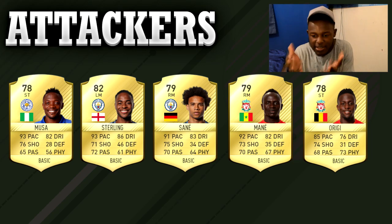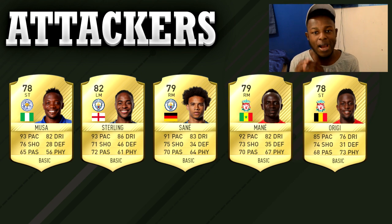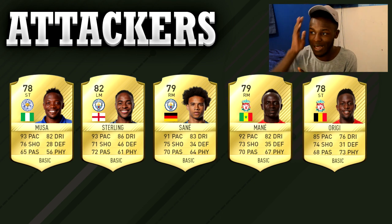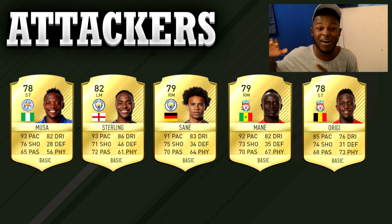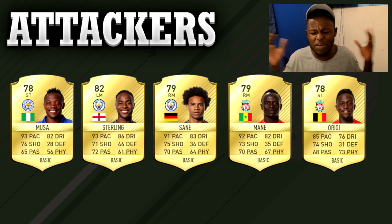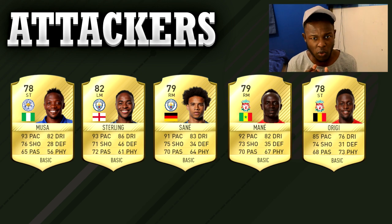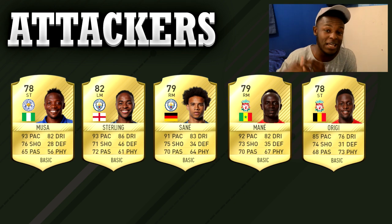All these players are so effective in game. You guys might have players you like more, but for me these are the go-to guys. If you've not used them before or you're struggling, these are the people to go for and they will make changes in your team. For example, Musa has unbelievable pace and his dribbling allows him to go through players and create chances. I'd even say he's on Vardy's level if not better. Sterling has got a bit of strength about him — he powers through defenders and has been a beast for me in Weekend League.